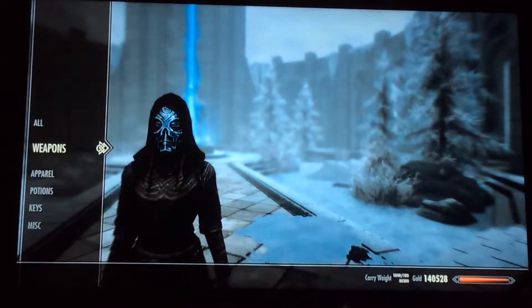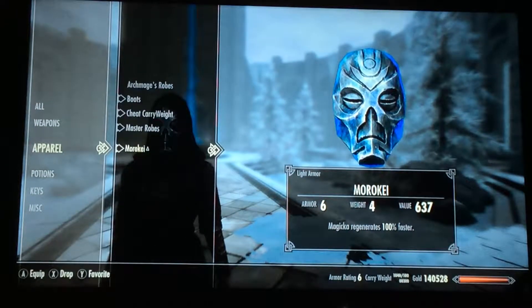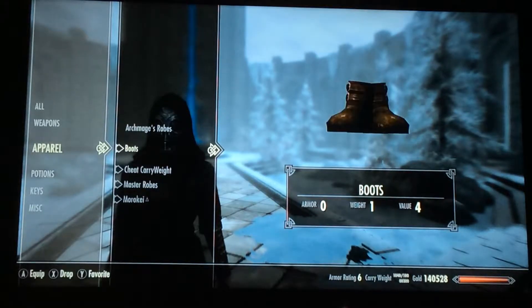Let's start with items. For this build you're not going to have any weapons. You need — you can see this mask that allows you to regenerate Magicka 100% faster. Master Robes, which make Magicka regenerate 150% faster. The mage boots — the ones they give you at the College of Winterhold would do, but I kind of sold them by accident, so I have these on.